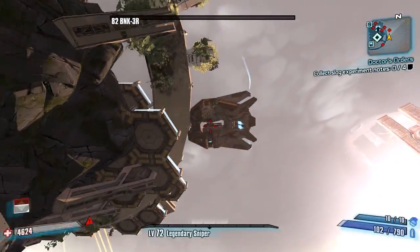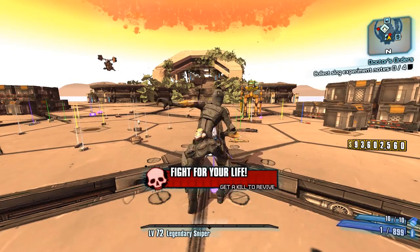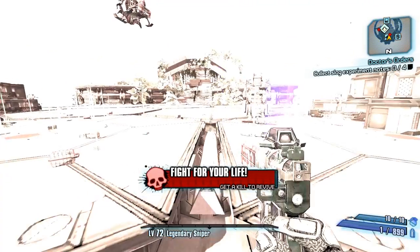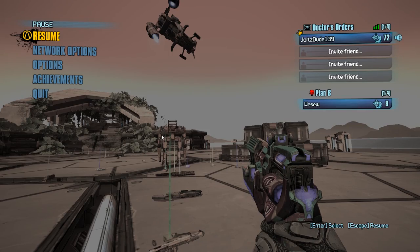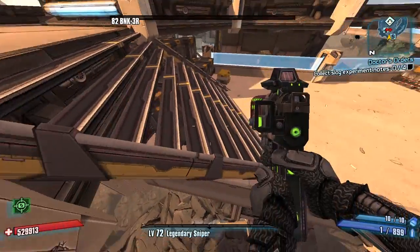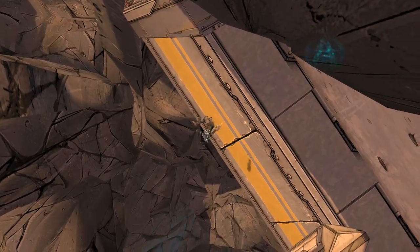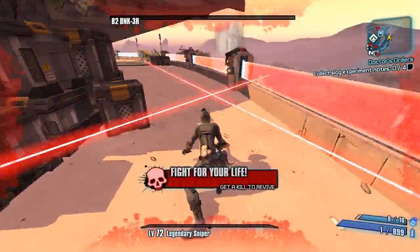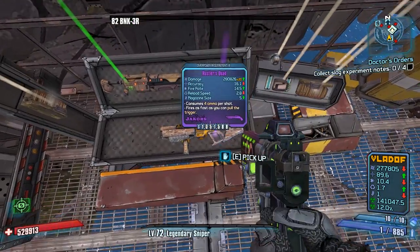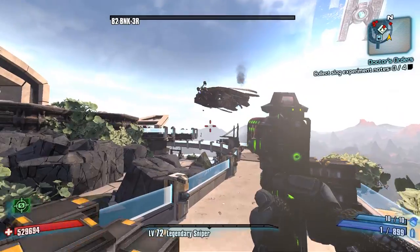Gotta go for the Bore with the Gub — wow, easy... no, that guy hit me. Not easy. Okay, we're getting stuff today, I'm happy. But I didn't even shoot him — that Buzzard shot this guy, his bullet deflected off of his arms and killed me. That's what happened.